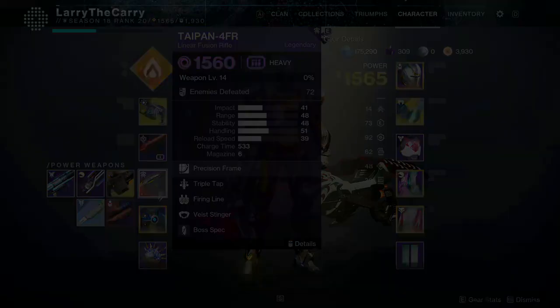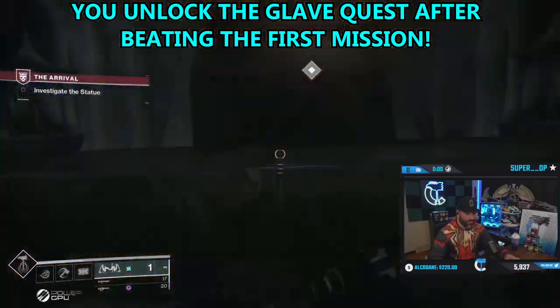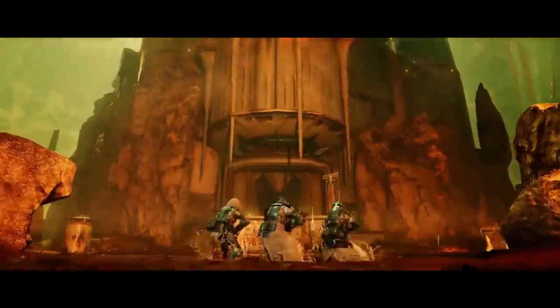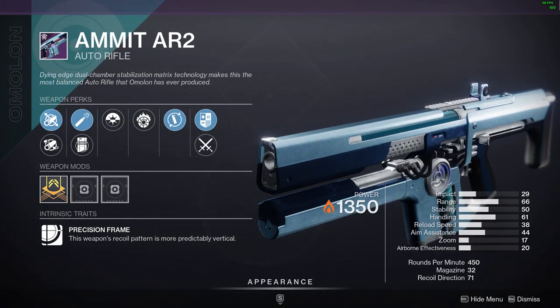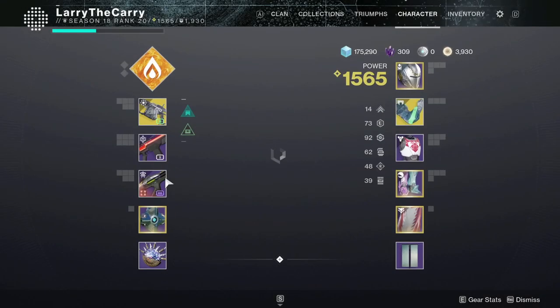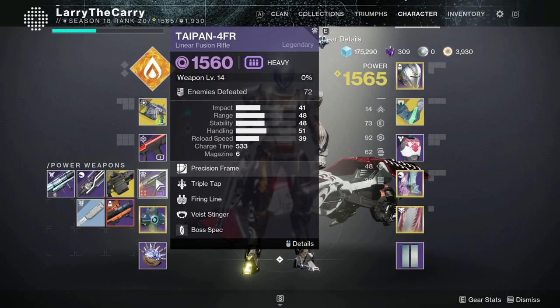On my account I went straight for Taipan. To get the Taipan quest you have to do the Witch Queen campaign, and once you unlock the Glaive it will give you a quest — an introduction to weapon crafting. Just follow the steps. Once you complete one quest you'll have to complete another, and keep doing those quests until you unlock an auto rifle called the Ammit AR2. You actually get two of these to start the quest — they are red border weapons and when you complete them you can craft it. It's not a bad energy weapon; you can put Incandescent on it. Once you finish the auto rifle it will give you the linear fusion rifle Taipan.